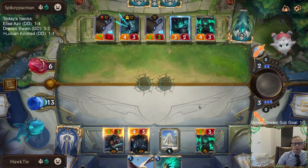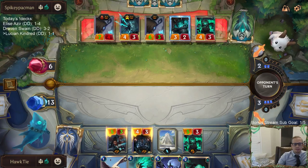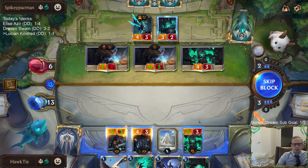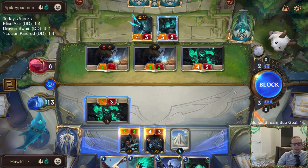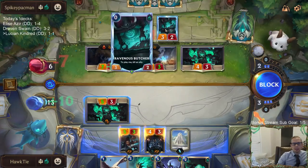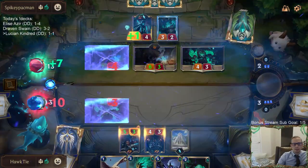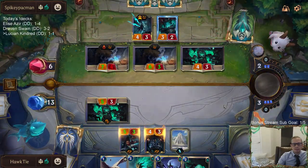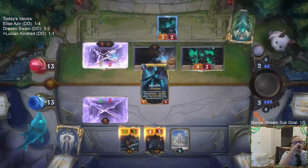I kind of waited because we would have marked just the little 1/1. I go down to 3, which levels up Kalista. I have no idea why the Butcher and Kalista aren't attacking — they should probably be attacking. I don't know why those aren't attacking.